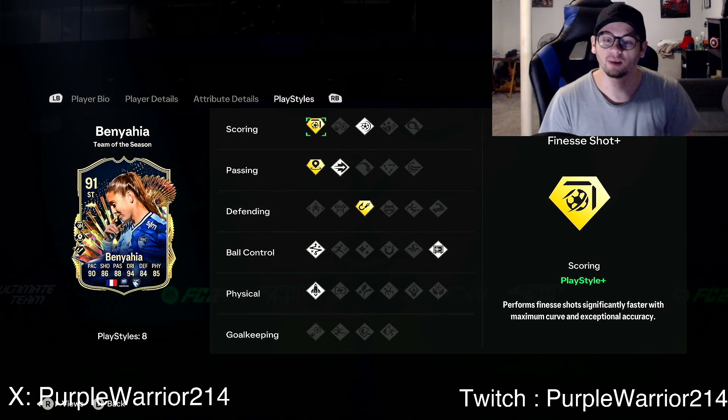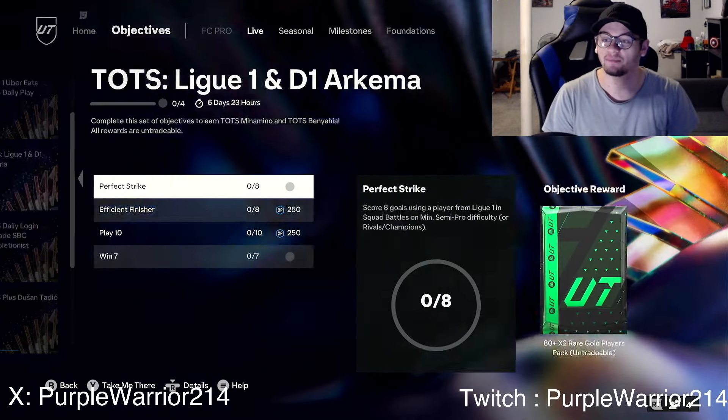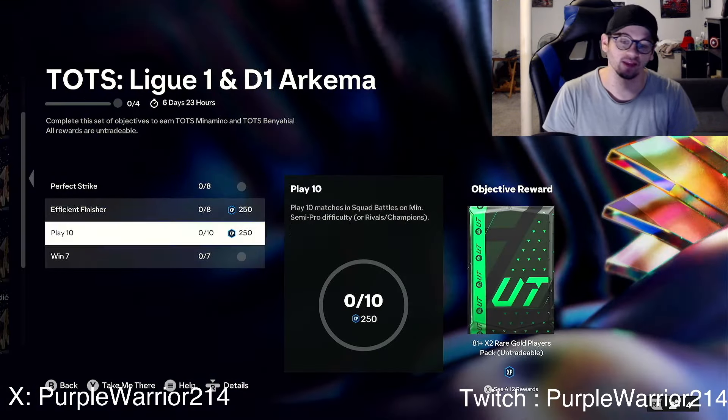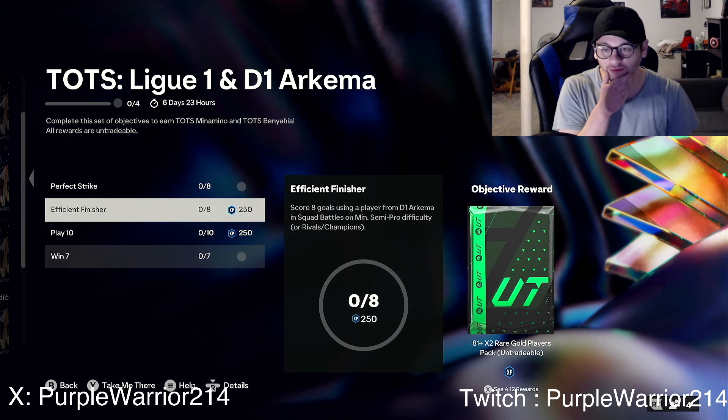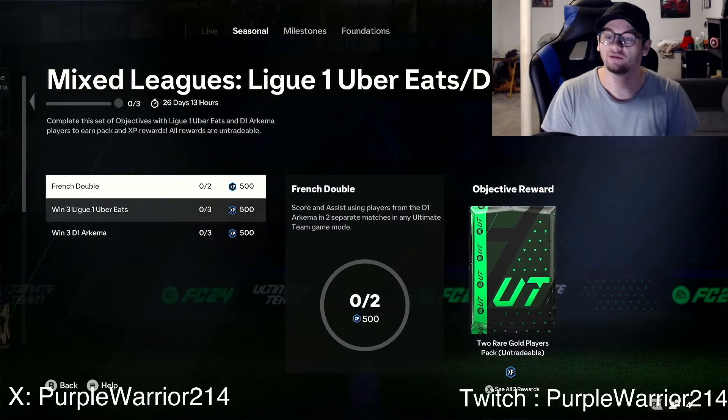Intercept Plus for a striker is kind of interesting. She has 84 defending for a striker, good physicals, good dribbling, good passing — that's honestly a solid card. She has other positions as well; she can play center mid and center forward. That's not bad at all, especially if you're running a women's team or a French team — she could definitely fit in pretty well.